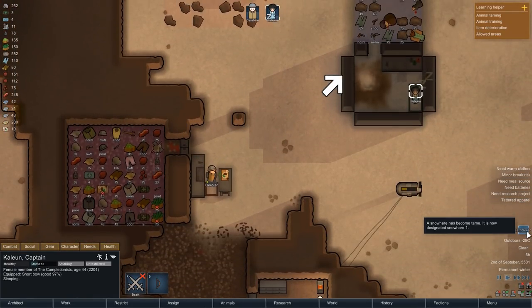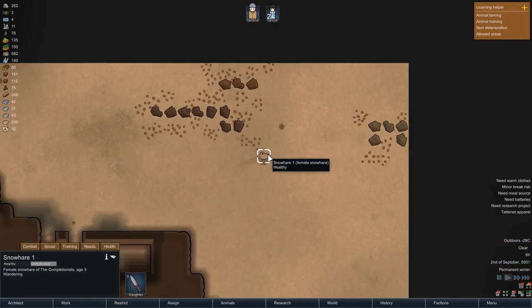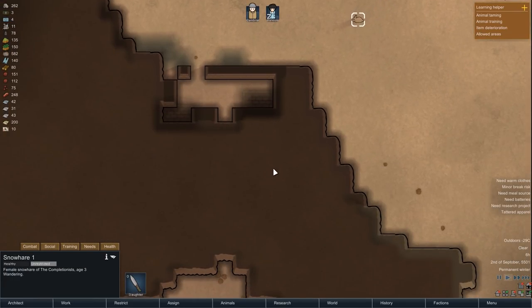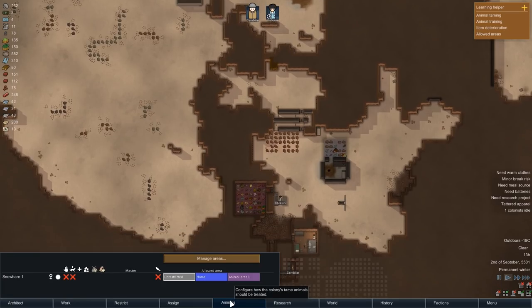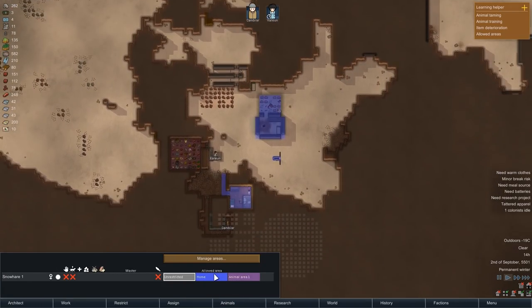The next morning starts with another small gift from Randy Random — a Snowhair has self-tamed, and that is great news; it will spare us a bit of hunting. We are quickly going to assign the Snowhair to our home area so it won't roam around the map on its own, and one of our colonists won't have to walk as long should we want to slaughter it.